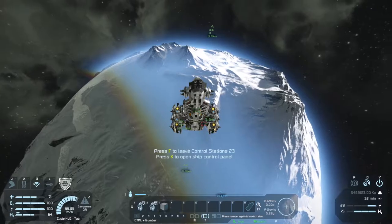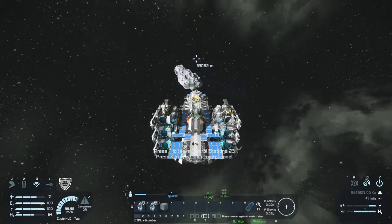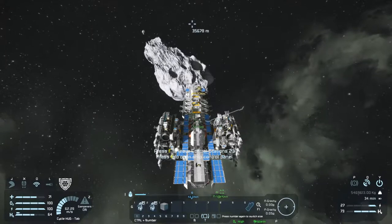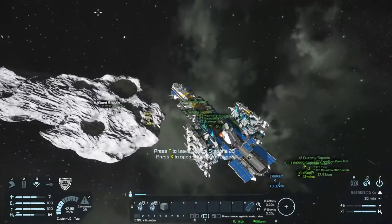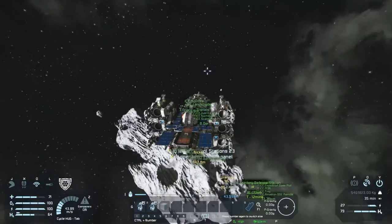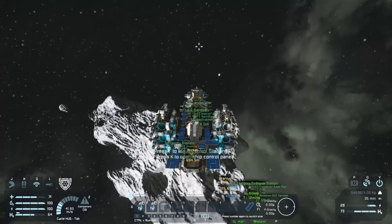Are we out in space yet? How far do we have to go until we are out in the wilds? It looks like we're leaving that asteroid at the edge of the gravity well. On the bar down where you have the artificial horizon, there's a gravity and P gravity - P gravity is planetary gravity and A gravity is artificial gravity. Now that we're down to 0.23, we're just waiting for it to go to zero. When you hit 0.05 you are officially out of the well - and we are officially out of the gravity well! Zero across the board.